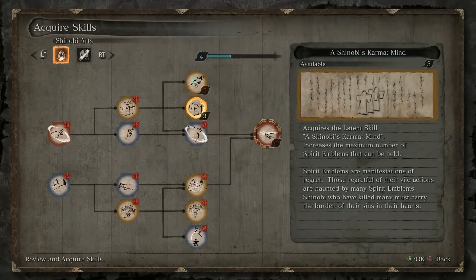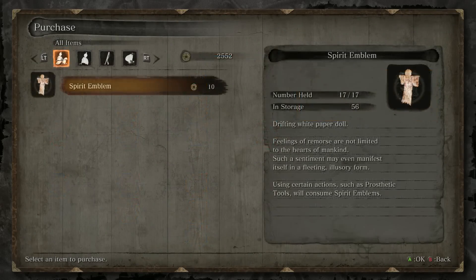Next on the list is the Shinobi's Karma, the Mind. Just like the Body version, it simply allows for an extra spirit emblem to be held.